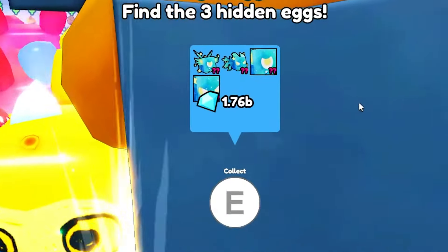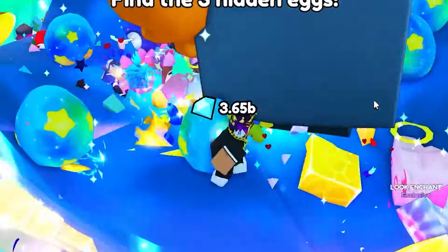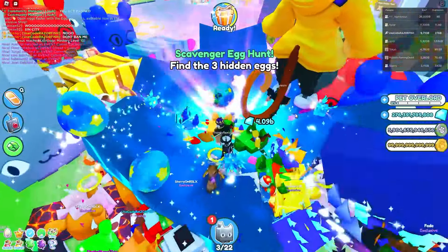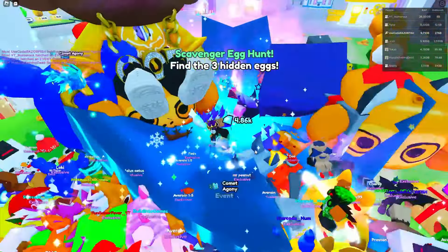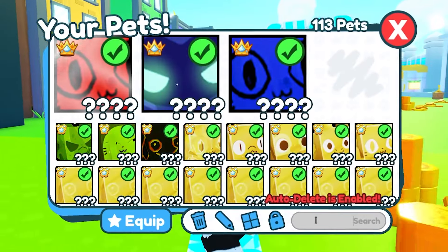I'm gonna open this egg up right now and let's see what we get from this egg. I don't even know what I got. Where's my egg? Oh yeah, I got a comet agony. Rip. I didn't get the huge pet. And that's how I got my first comet pet.